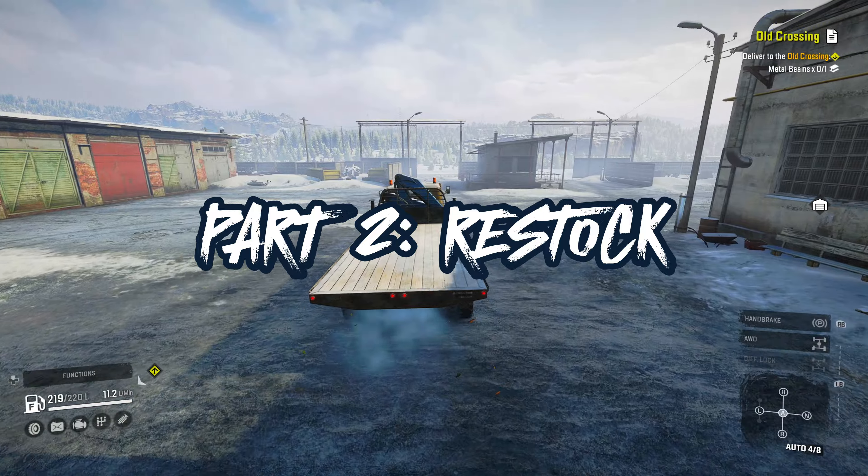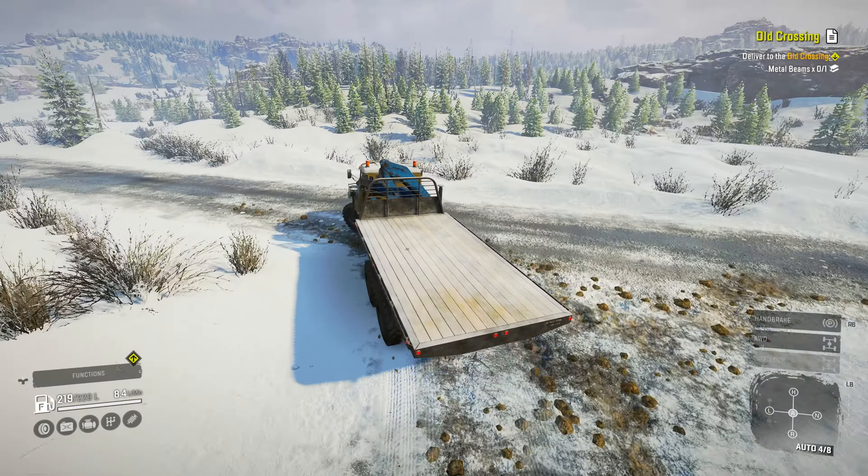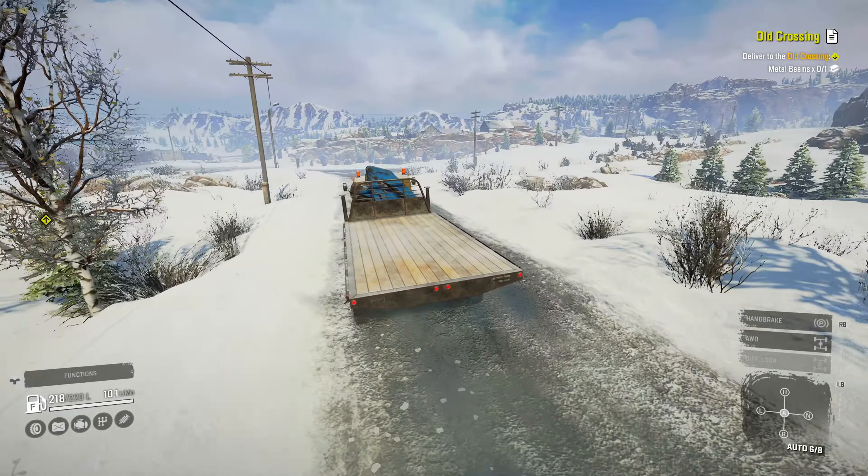We're going to take the Step 310 over to the port and pick up a metal beam for the old crossing task. We'll need to deliver one metal beam to rebuild the bridge. After that, we're going to get started resupplying the local camps.